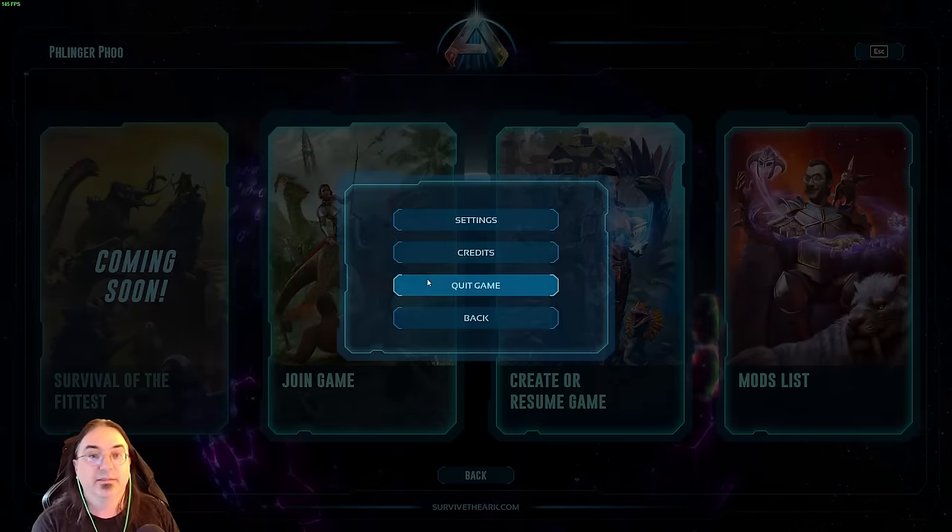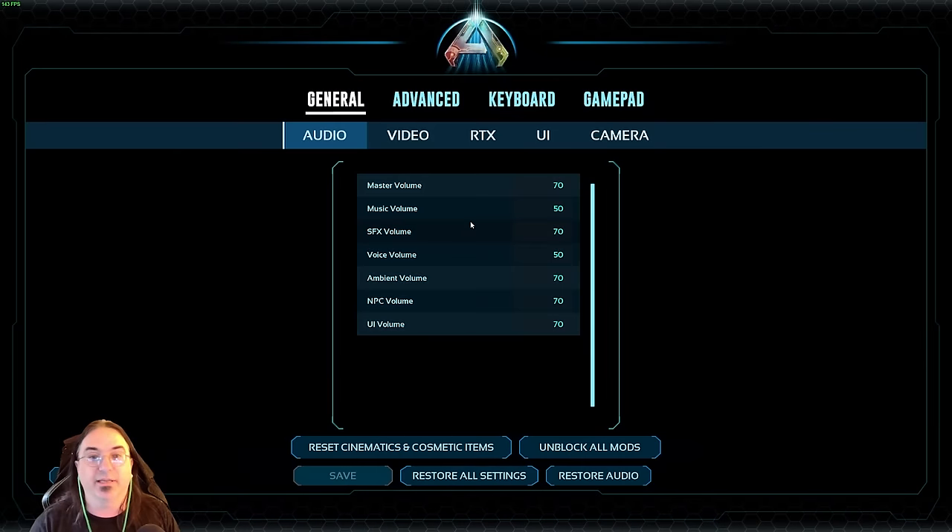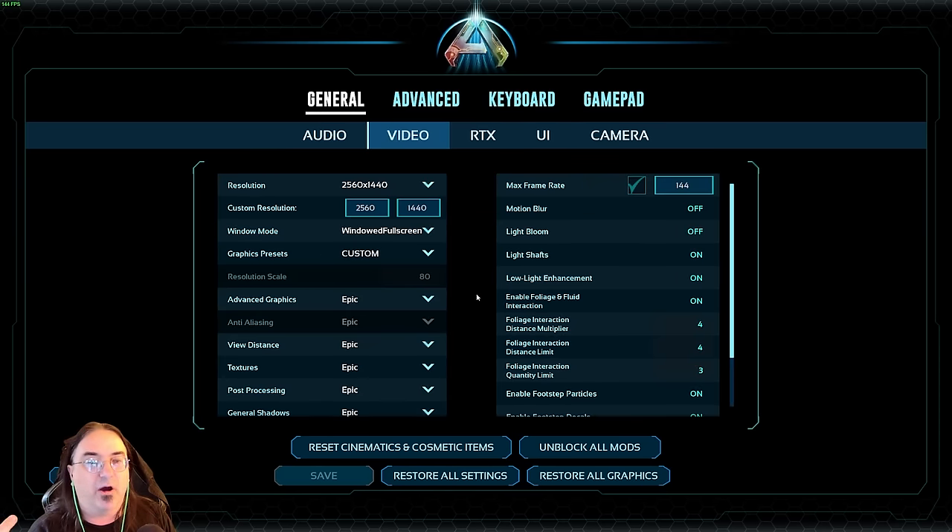Let's hit escape and go to settings. One of the things I was noticing — and you'll notice I'm actually running all Epic right now, all except for motion blur and light bloom set off — and I've got myself set up with a maximum frame rate of 144.